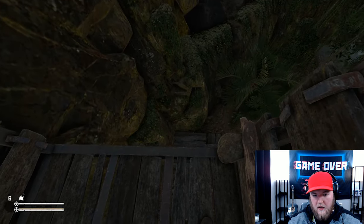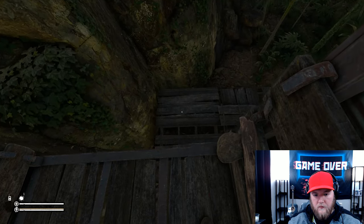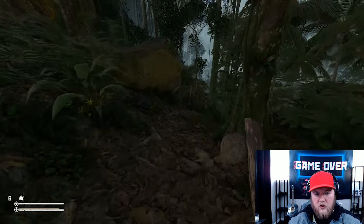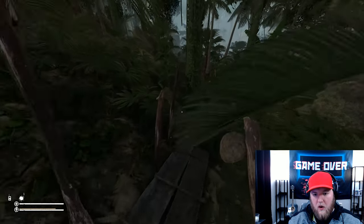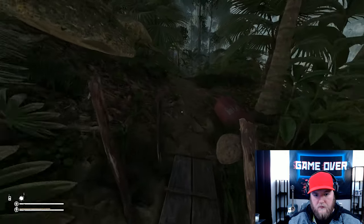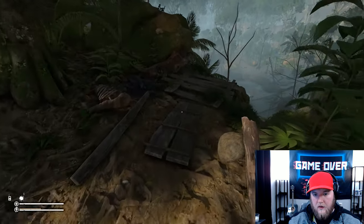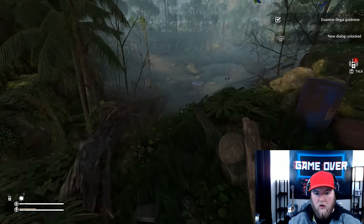We are going to go down this elevator. At this point, stick to the path — don't vary off too much, though you can explore a little. Keep walking and going, stay on the path. You will come across this place — an illegal gold mine.